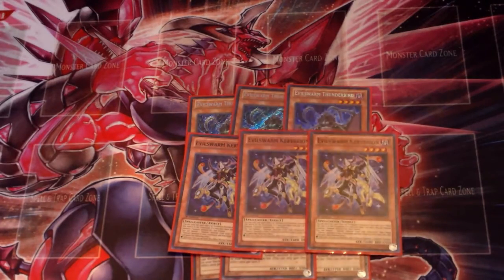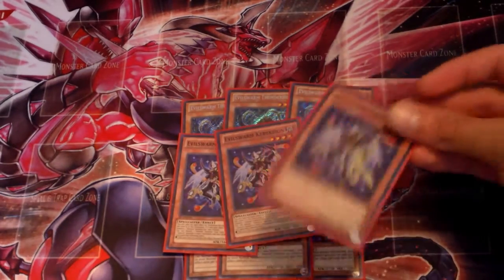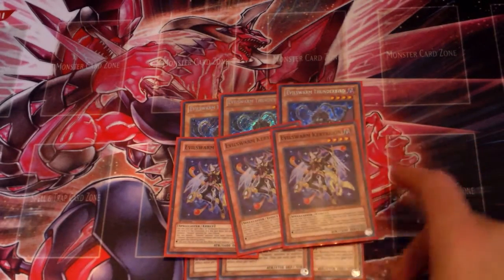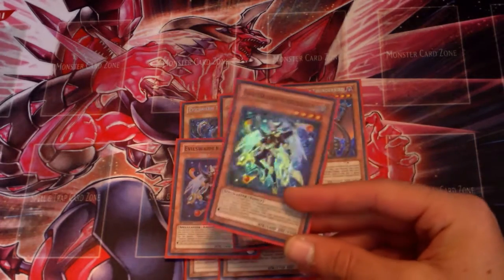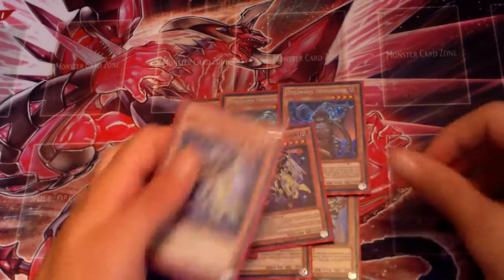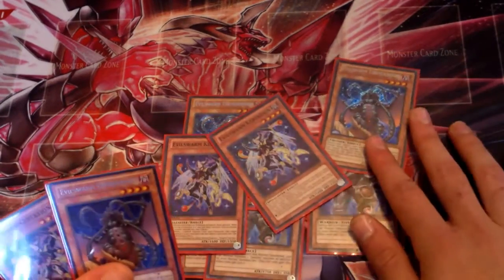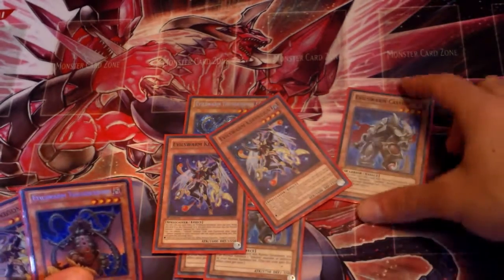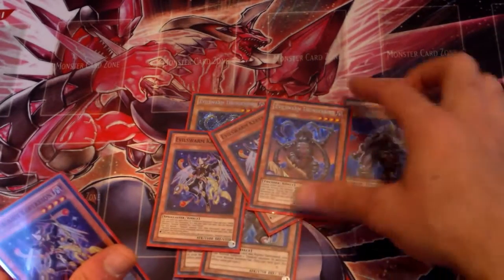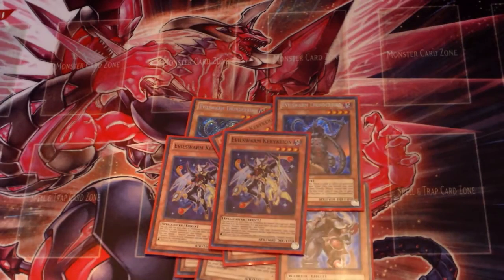We also have one of the best cards in the deck: three Evilswarm Kerykeion. You can get away with playing two but I like three for consistency. It helps me draw, and if I have Infection on the field I can shuffle monsters from my hand to the deck to grab him. What he does is banish an Evilswarm from your graveyard to add an Evilswarm from your graveyard to your hand, and you get an additional normal summon of an Evilswarm that turn. So if I have him in hand and two targets in the graveyard, I can banish one to add the other, normal summon it, get its effect, then normal summon again — three monsters on the field, go into Shock Master or Dire Wolf.